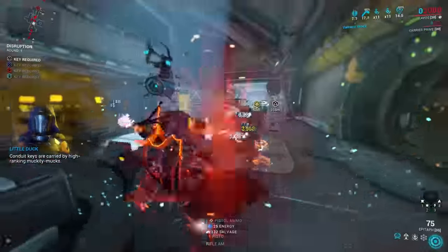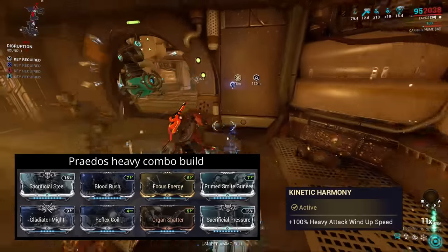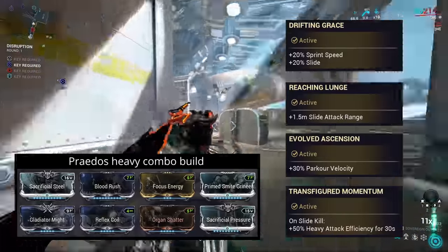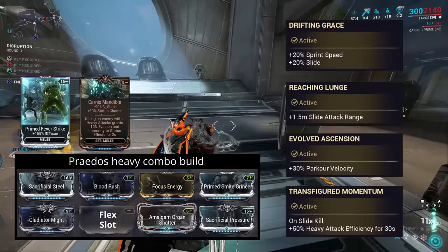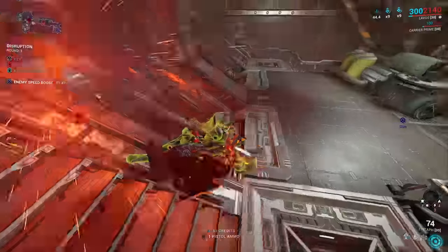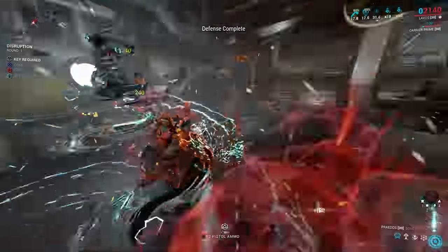If you want to go for a heavy attack approach, this heavy combo build will suit you well. Because we've got both Reflex Coil and Focus Energy for heavy attack efficiency, we can switch the 5th evolution over to Kinetic Harmony for heavy attack windup speed — with that in play, there's no need for the Amalgam version of Organ Shatter. Combine this with Drifting Grace, Reaching Lunge, and Evolved Ascension. If you're more confident landing kills while sliding, you can stick with Transfigured Momentum and the Amalgam Organ Shatter, trading out Reflex Coil for either an Elemental mod, Carnage Mandible for the defensive set bonus, or Dispatch Overdrive for bonus movement speed. This can be more powerful but requires getting those slide attack kills. If you heavy attack and then slide just moments after, that can kill an enemy while sliding — triggering Transfigured Momentum and saving your combo. It can be a bit tricky, but once you get into the flow it can certainly save your combo.